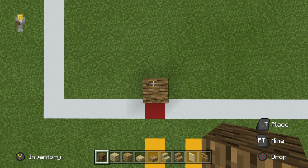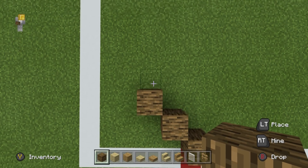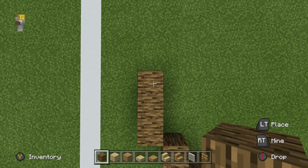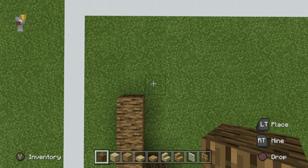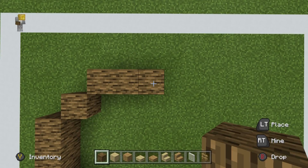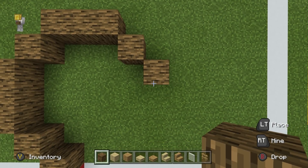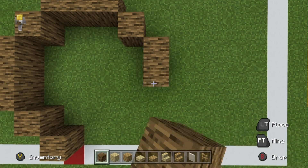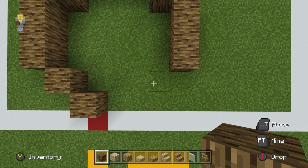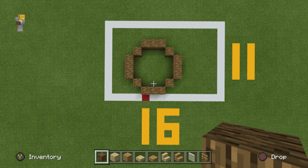Looking down at the ground, place two oak woods back left diagonally, and extend back by two. Extend back right diagonally by two, then go right by two, extend forward and right diagonally by two, extend forwards by two, and then extend forwards to the left diagonally by two, and then join them together. What we're essentially making is a circle — this is the trunk of the tree and the core of the tree house.